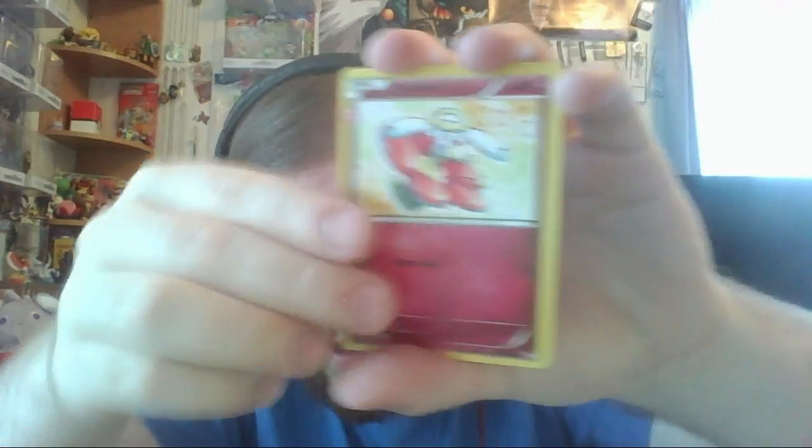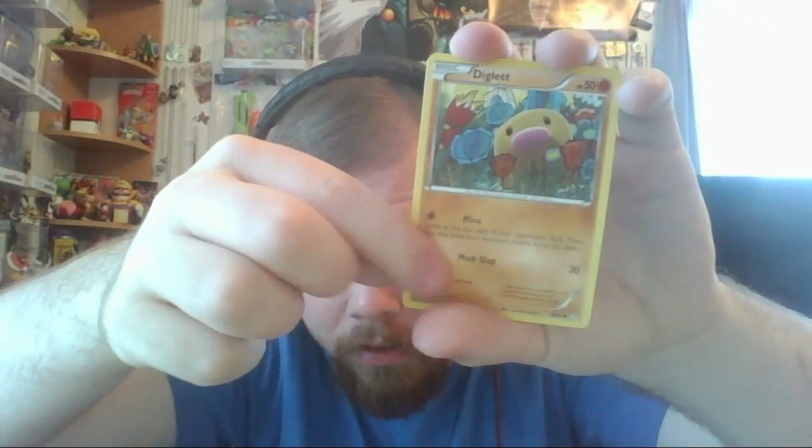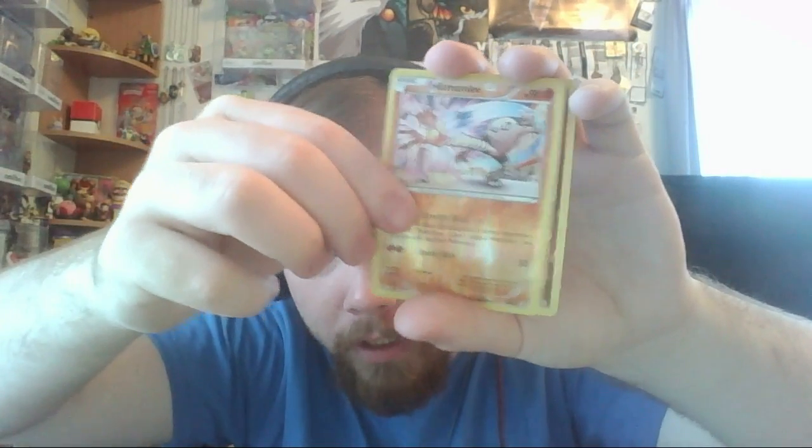Three from the back to the front, as usual. Starting things off with a Flabebe, a Mr. Mime, an Energy Switch, a Fairy, a Dig, a Water Energy, a Magic card, and a Hitmonlee. Our Radiant Collection card is a Starpuff, which I have a million of. And our rare — ooh! — I don't have this EX yet: Golem EX! I've got duplicates of only Evolution ones, but I do not have Golem EX yet, so that's cool. I'll just put that off to the side, nice and safe.